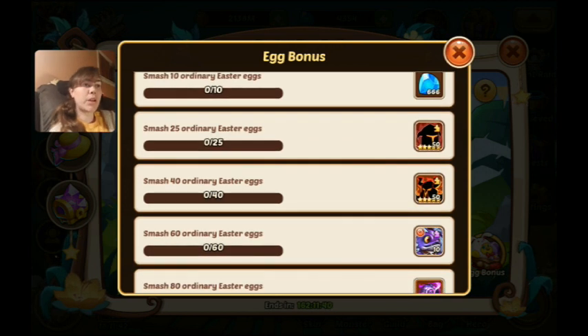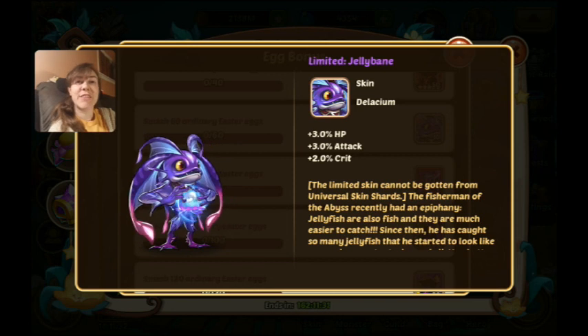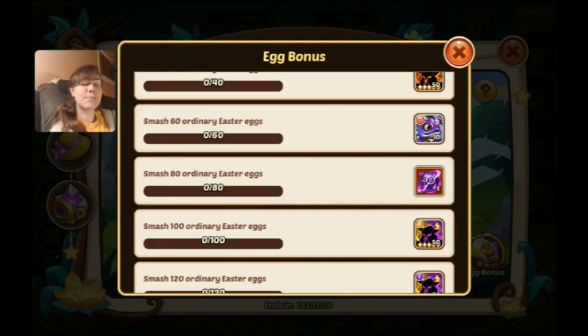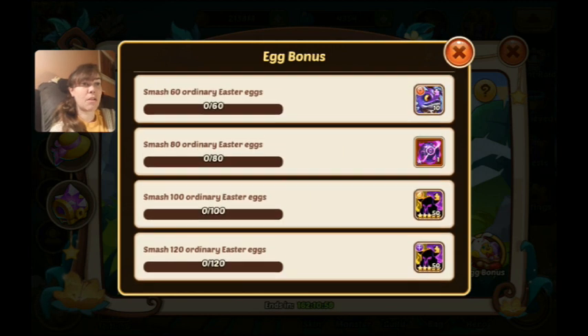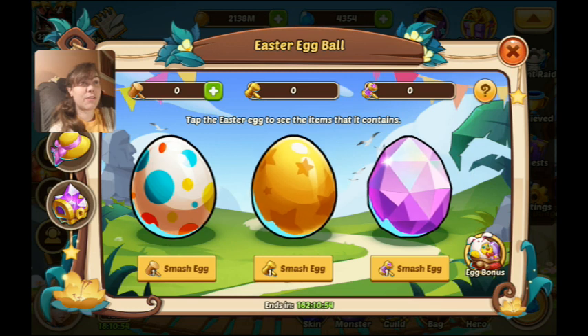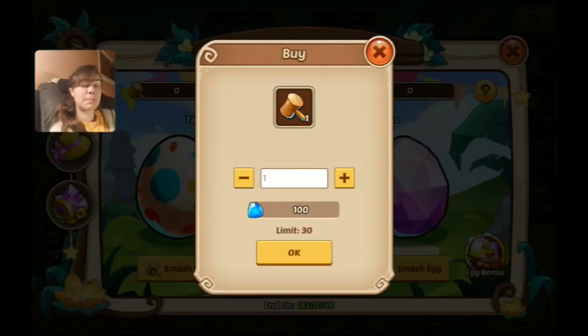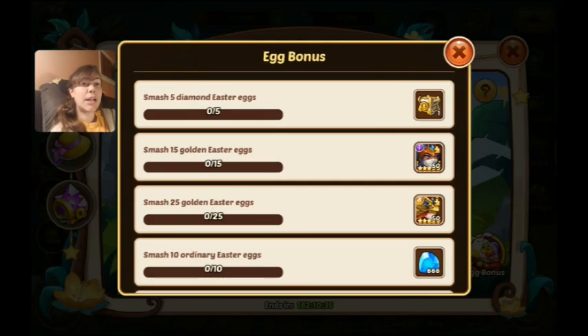If you hatch 10 normal eggs you get diamonds, and at 60 normal eggs you get the new Delasium skin, which I think is stinking cute — I freaking love jellyfish. It doesn't look like an abyss hero at all but I love it anyway. At 80 ordinary eggs they're giving an Augustus magic ball. These are all going to be very hard to get without spending — it's 3,000 gems just to get 30 smashes.